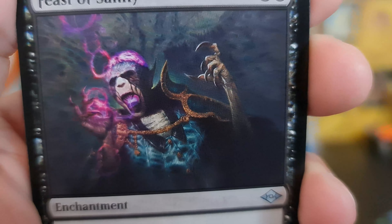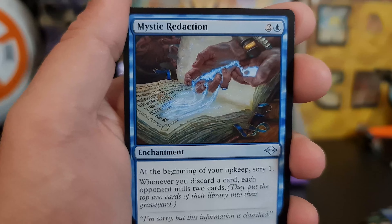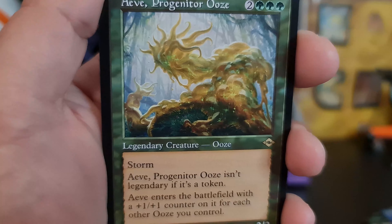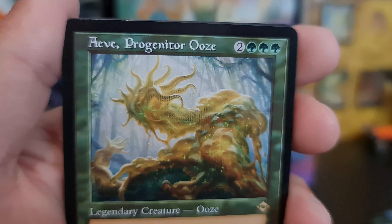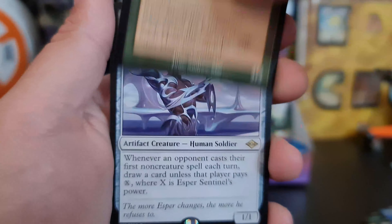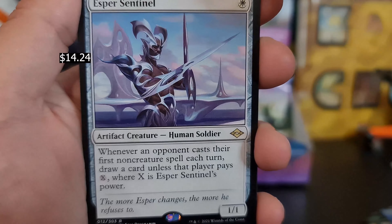Feast of Sanity. Mystic Redaction, and Mystic Redaction again. We have a Progenitor Ooze as a retro card — that's cool, very nice. Esper Sentinel — let's go! Damn. We are getting some good pulls, guys.